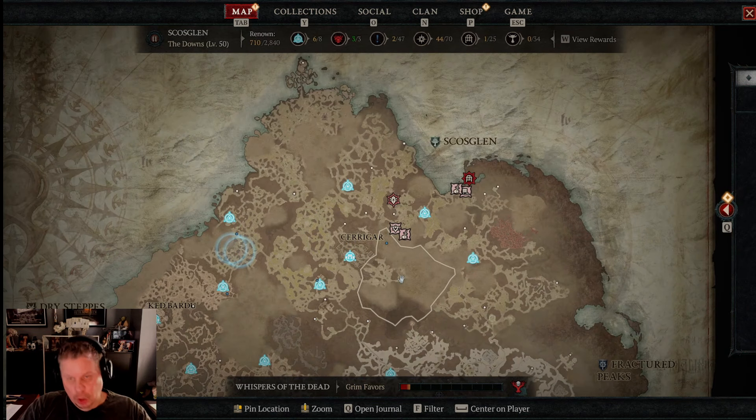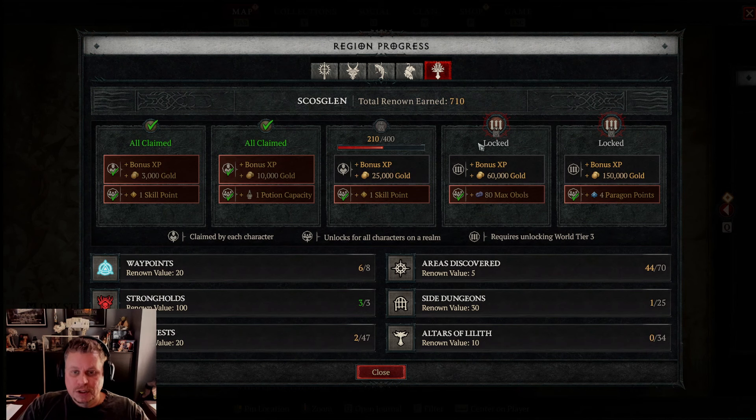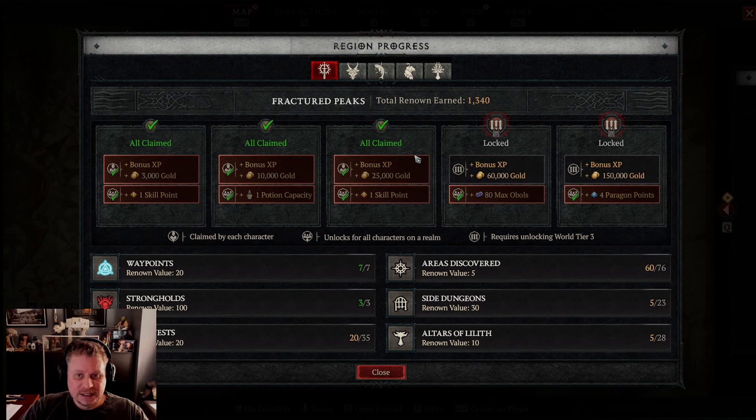Let's call this early mid-game. Another objective you should be focusing on is your renown zone unlocks. On your first character, your first time through the game in world tier two, you want to get the first three renown unlocks for every single zone. On second characters it's less of a priority.